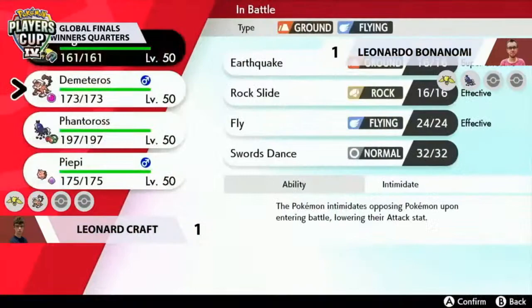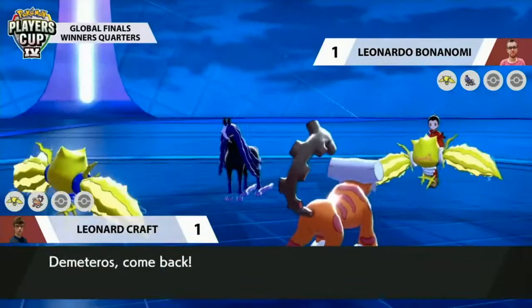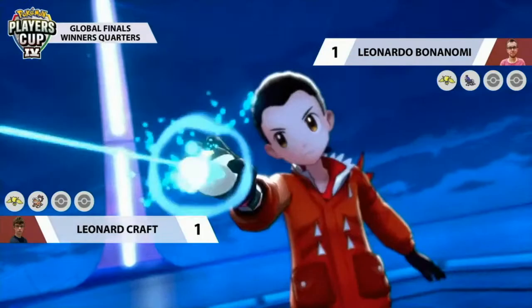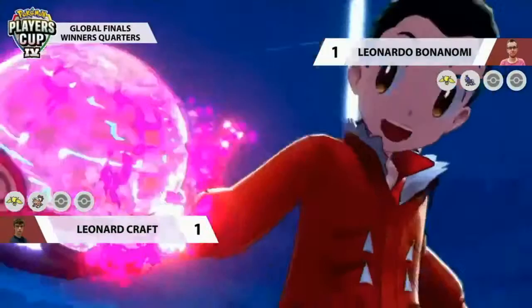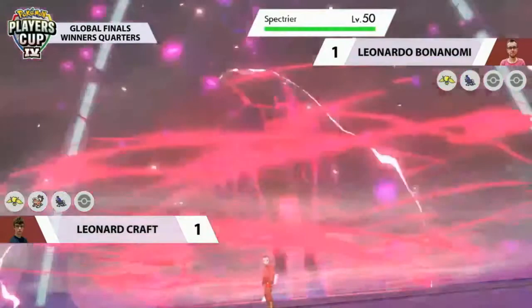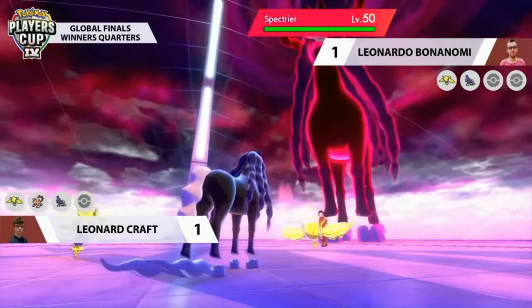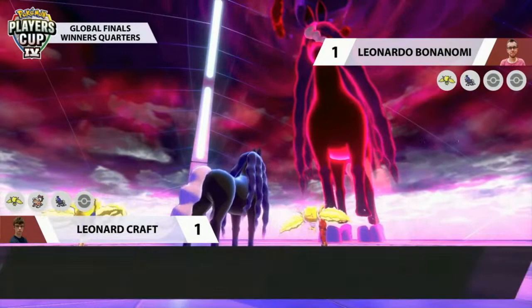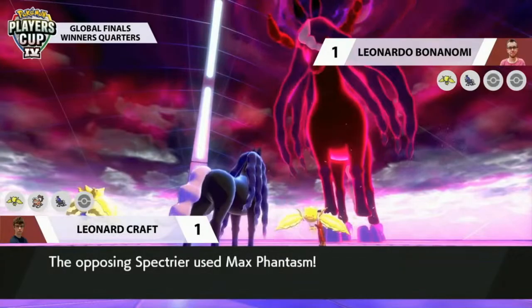With that new knowledge, does Leonard make the same play? He has one way around it — Electroweb plus Yawn into Spectrier, or he can switch, creating a perfect mirror. Spectrier is now on Leonard's side as well. And that's a Dynamax from Leonardo — but it's not Landorus, it's Spectrier! No Will-O-Wisp, no Snarl — instead going for max damage on turn one. Leonardo's Regieleki is faster, that's Electroweb from Leonardo lowering the speed of both Regieleki and Spectrier on Leonard's end.